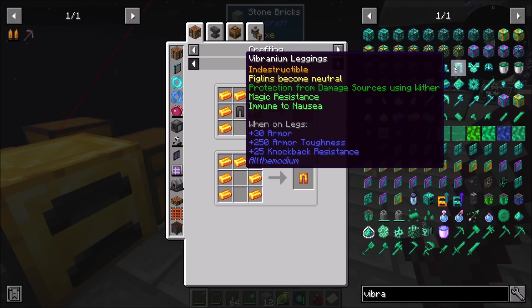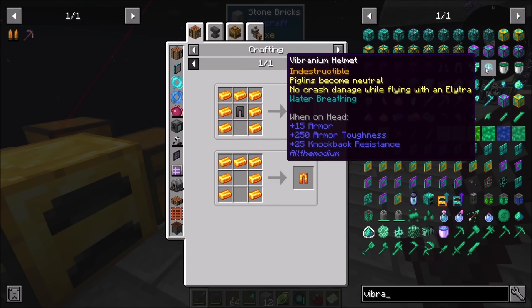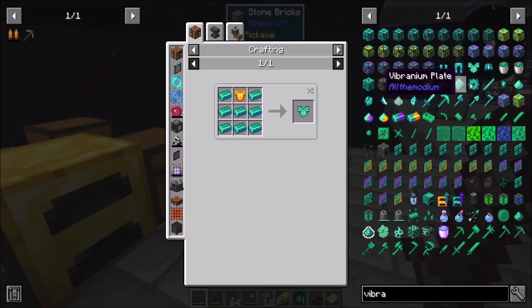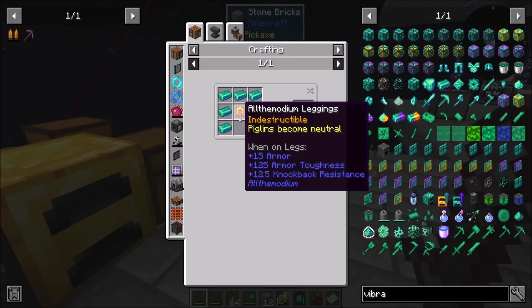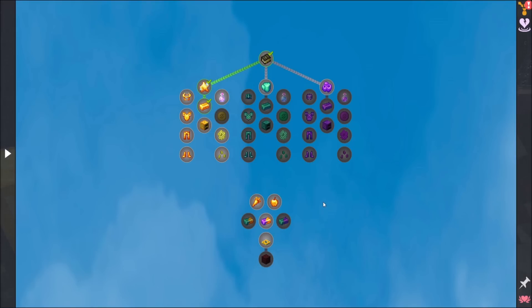Now I'm just curious what these guys do. Protection from all damage sources using wither. Magic resistance. Immune to nausea. Nice. That's pretty cool. Now this one does need the previous tier - this one absolutely does require the previous tier. All right, well that's good to know. That gear looks pretty ridiculous.